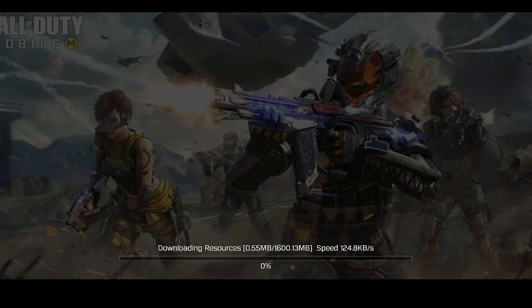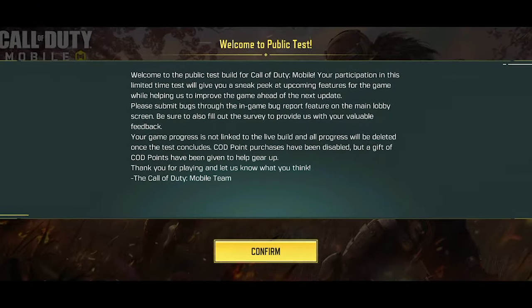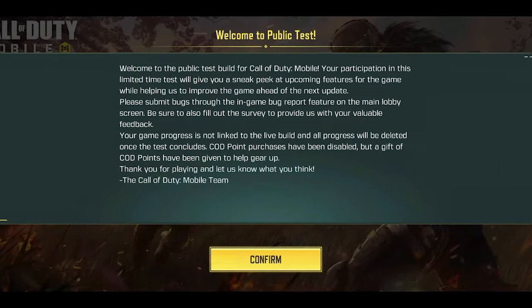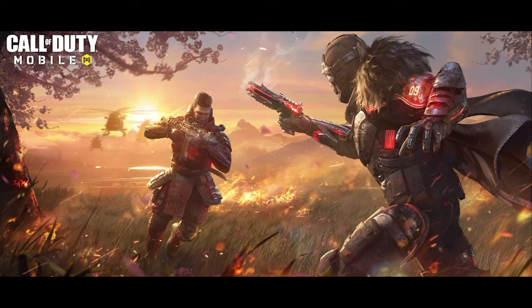Once you open up the test server, it's going to start downloading some files. When it finishes downloading, it's going to show you something like this that says 'Welcome to Public Test' — just click on Confirm.